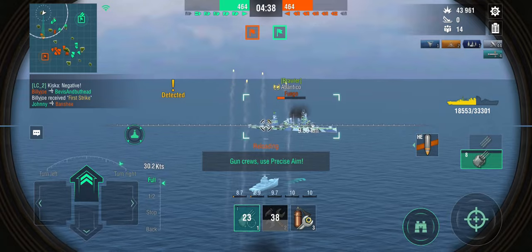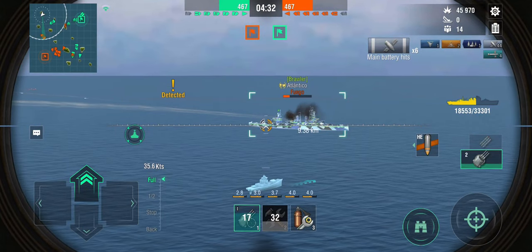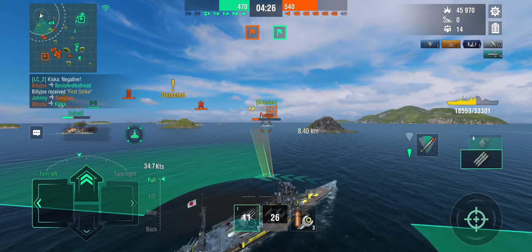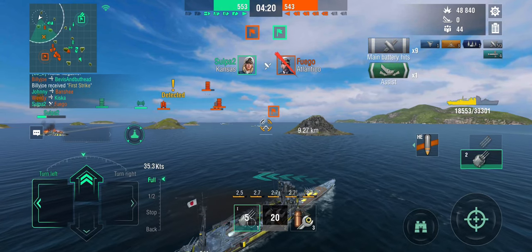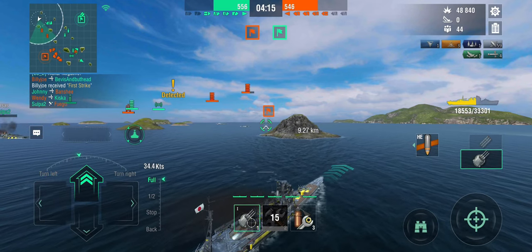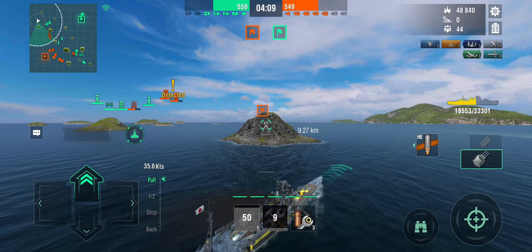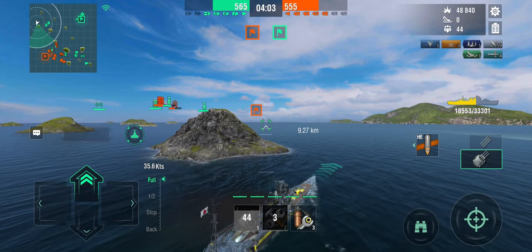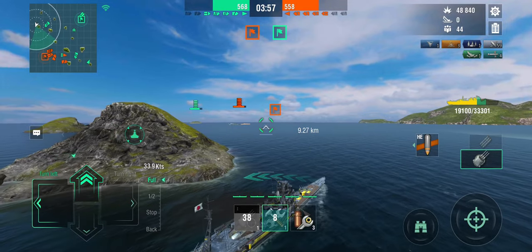We're even on kills and even on score. With some help from the Kansas, we should be able to take down the Atlantico and then focus on the enemy defensive ball in their capture circle. The Kansas takes down the Atlantico, but not without taking a severe beating — that player hasn't learned you do not engage in secondary range of an Atlantico. He's on triple perma-fire and there was really no need for that. But then again, it's a Kansas — it's not the fastest ship, so if he wants to make any headway, it may be necessary.